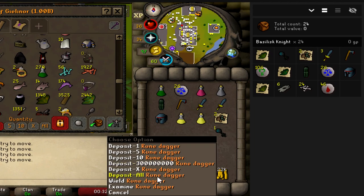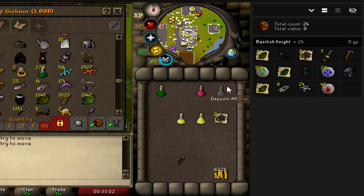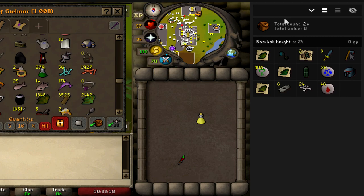Everything else should be all good to go. I'm not quite sure how this is going to work out after three hours. I'm going to pause the timer whenever I bank, just in case I go AFK. Right now I'm going to have to go ahead and get some dinner soon. We're at 24 KC, roughly 20 minutes in.